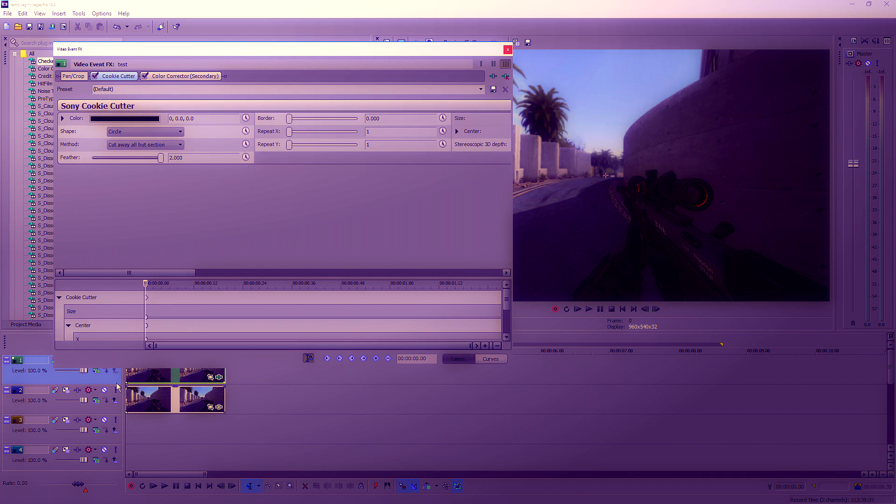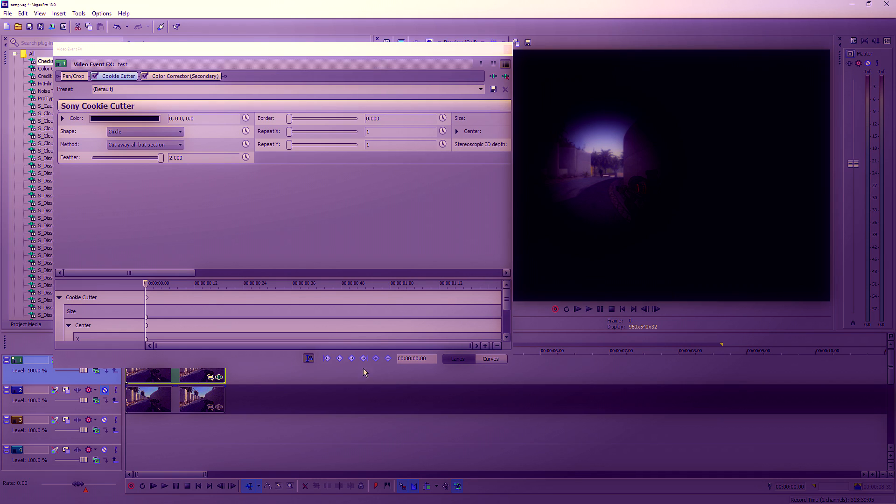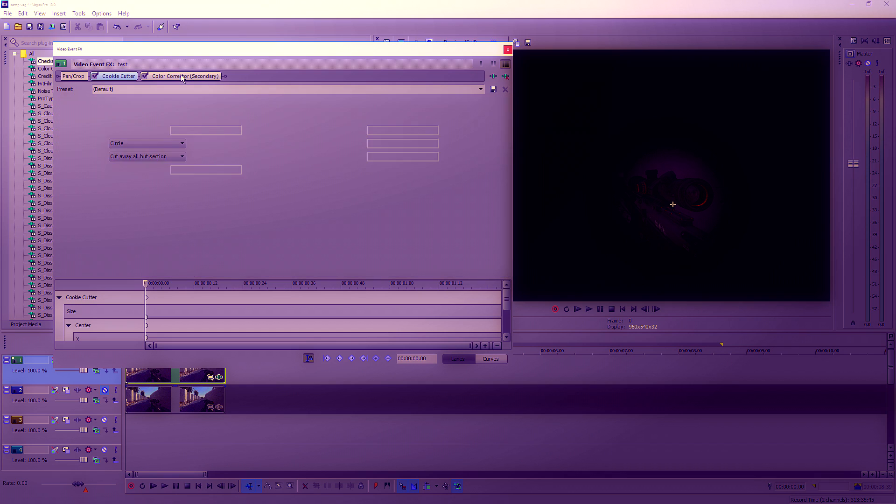So, if we go to border, we start at zero, we turn the feather all the way up. Now you'll see... that needs to be back there. And yeah, so it's inside this circle, it's faded out. We sort of need it faded out for the clip.